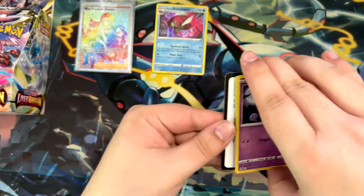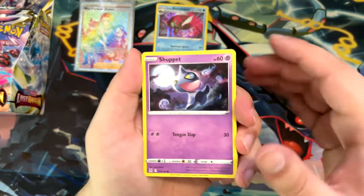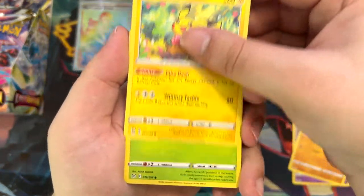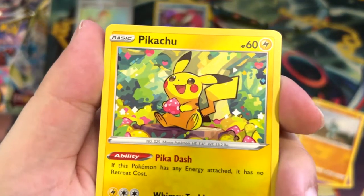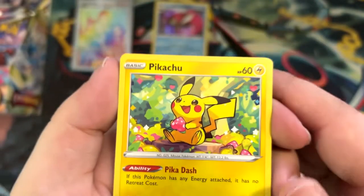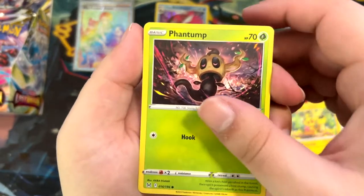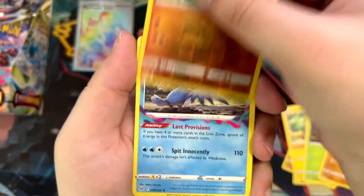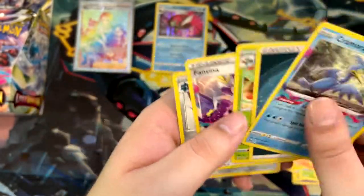We're starting off very, very good, which is probably going to mean we slow down here a little bit. Machop, Pikachu — that's a really nice Pikachu, look at the illustration. Who drew that? That is so cute, I really like that illustration. Phantump, Sudowoodo, Machoke, and another Cormorant. Here are the other cards.